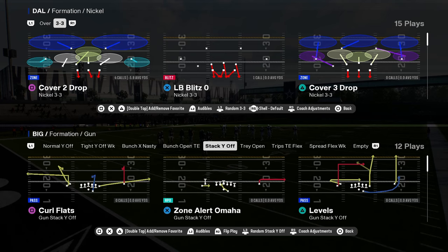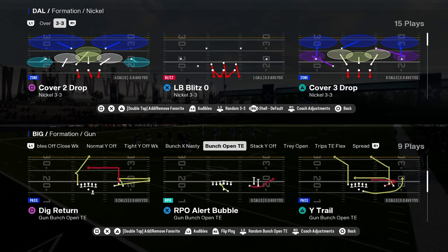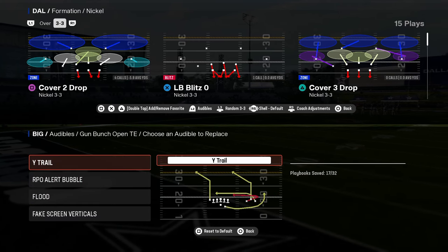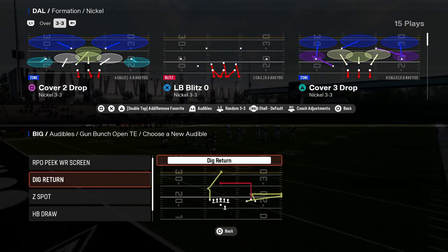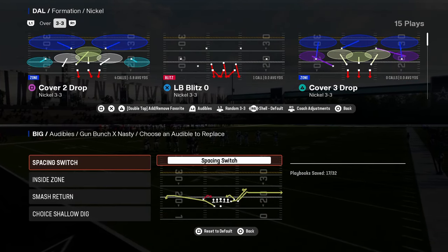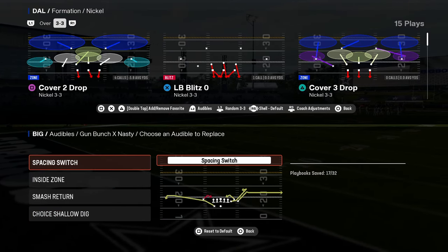Trey open, not something I would really run. Stack Y off with a little jet pass — just some gimmicky stuff you can get into, like bunch open tight end. You have things like wide trail, you have RPO bubble flood, and then you could do a dig return here. They have a bunch X nasty, which isn't a great bunch X nasty, but it's okay. You still have spacing switch and smash return.